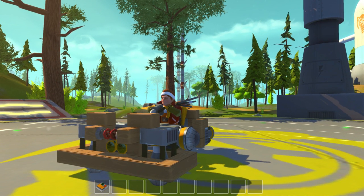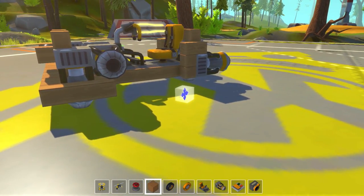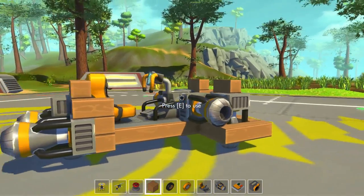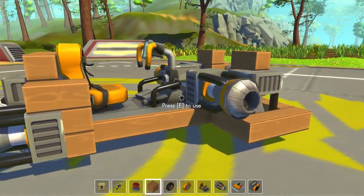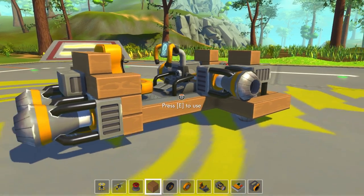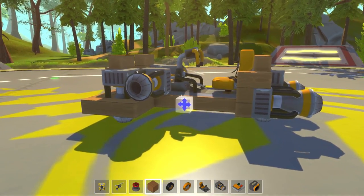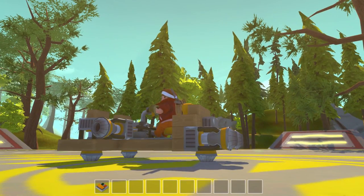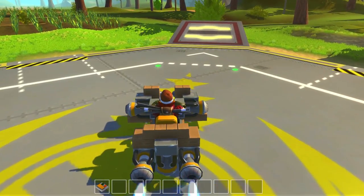Hey guys, Drax here back again in Scrap Mechanic. This little monstrosity in front of us is my version of the Ghost — the Covenant Ghost that you've seen in Halo. I wouldn't say it's spot-on, but I would say it's probably pretty dang close to what you're gonna get. Turn on the first switch and this creates a little bit of lift.